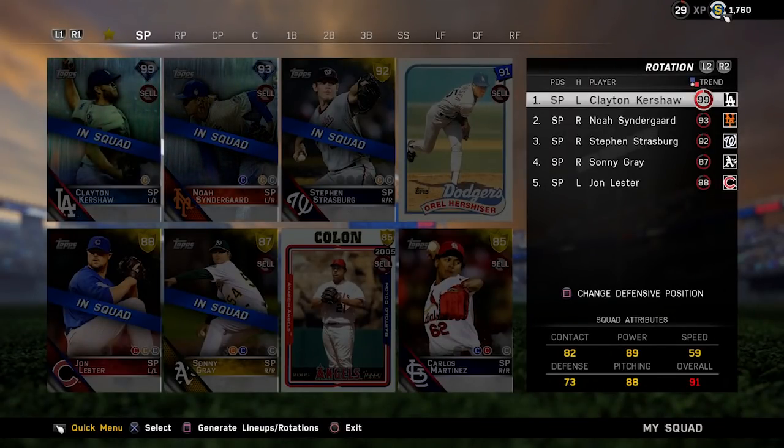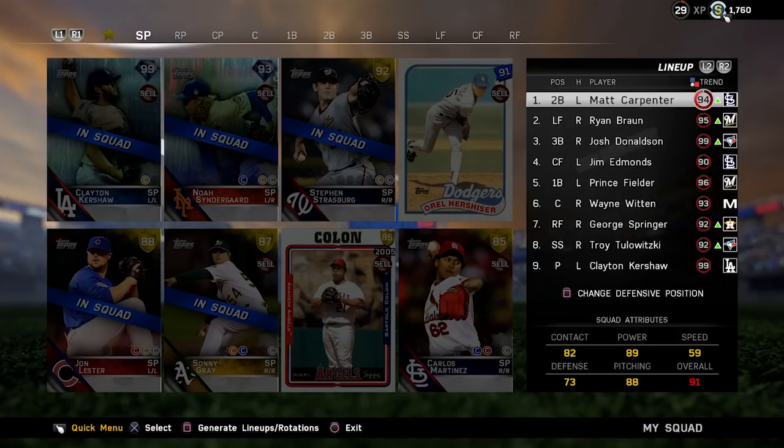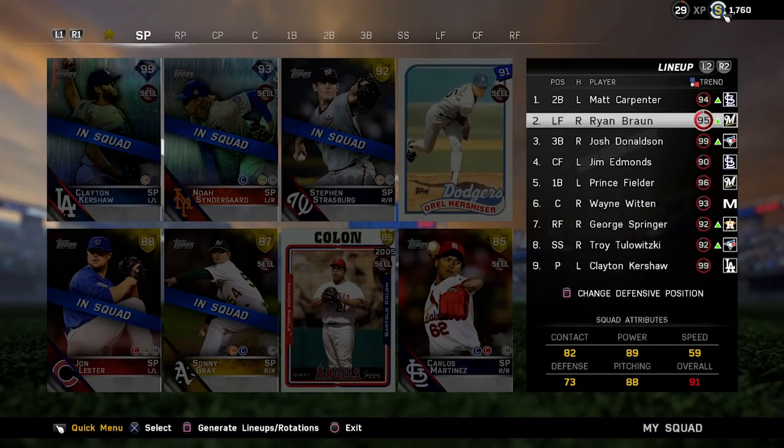Here we are back with another episode of Diamond Dynasty. We are getting a quick look at my lineup before we jump into this gameplay. The pitching staff is staying the same but you do get a quick look at the offensive side of things. We move Ryan Braun to the two hole — he is a better contact hitter than Prince Fielder and I feel like he will get on base a lot, same with Matt Carpenter moving to the leadoff spot.